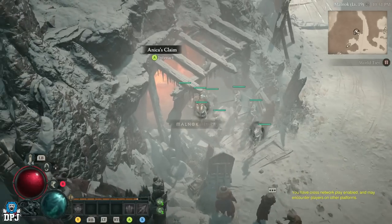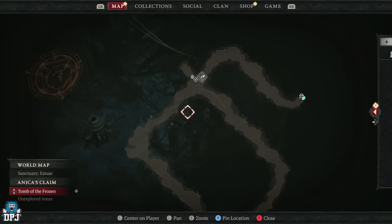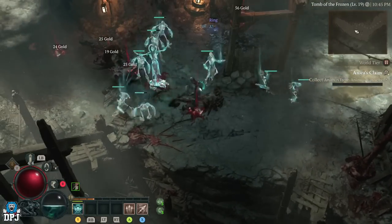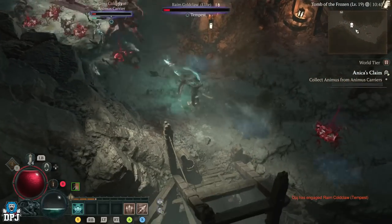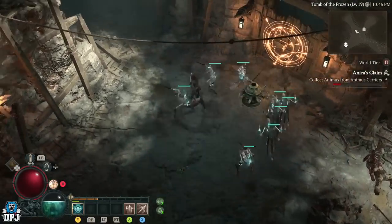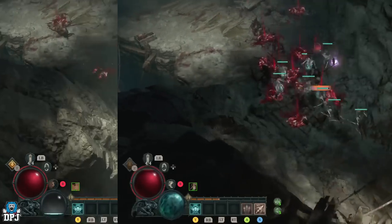Enter the dungeon and do a full circle of the area — as you can see on the map. There are many enemies here, including some big dudes who drop outstanding loot. Open all those chests, kill all those enemies, collect all the gold and all the loot. Then leave the dungeon.